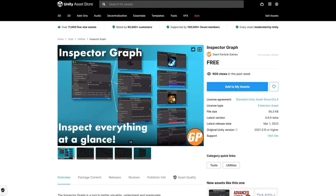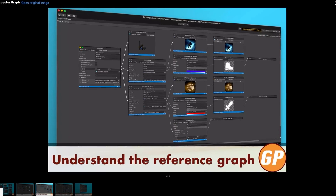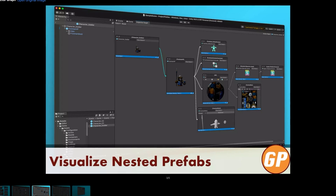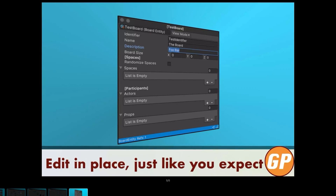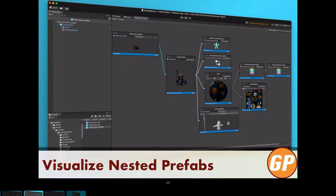Here is another interesting tool — it's a graph for your object references, meaning that you can inspect an original object, then see that object's references to a sprite and another object, and easily visually see those references. It's a very inventive tool; I've never seen anything like this. It can be really great if you have tons of references for your objects, like if you use tons of Scriptable Objects to hold all kinds of data.